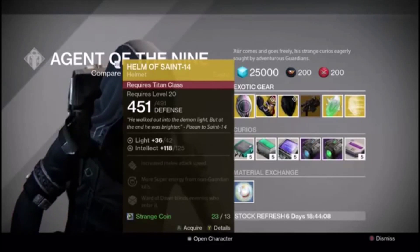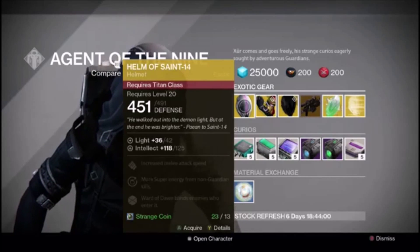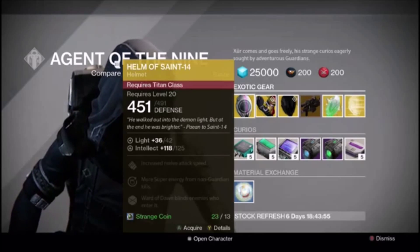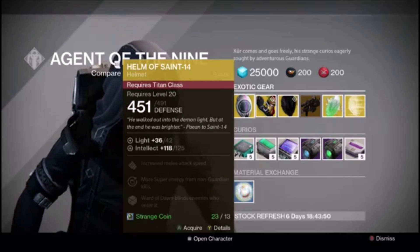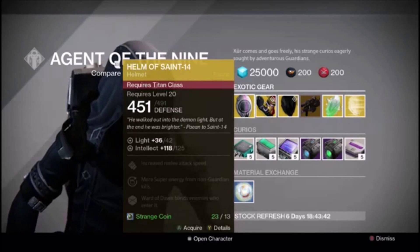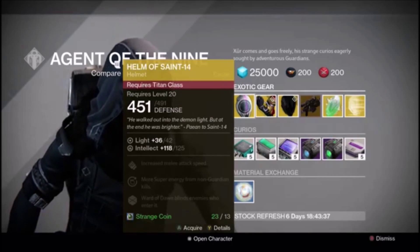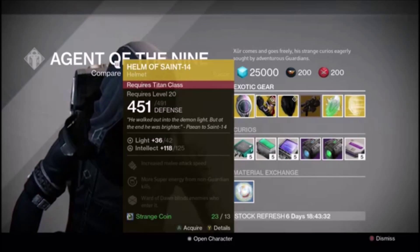So we have the Helm of St. 14. This Titan-class helmet is actually probably one of the most useful things, specifically if you're trying to trap maybe a boss or a bunch of enemies, because if you have a quick look at the bottom there, Ward of Dawn blinds enemies who enter it. So that means they're walking around, they can't do anything, they can't attack. So if you've got a shotgun, you just go right up in their face and give them a couple shells, and it's actually quite pleasant.